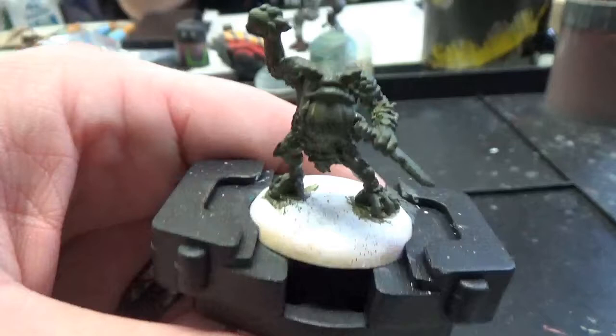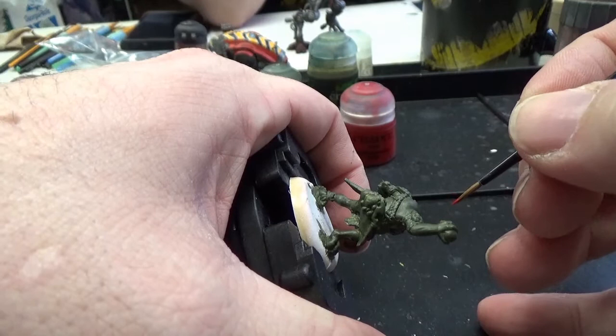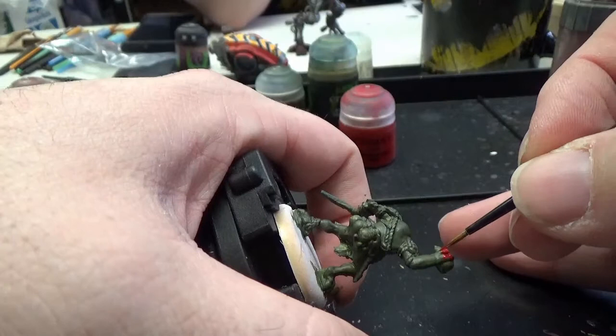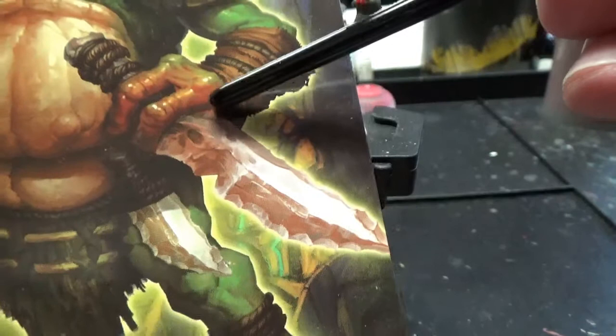After applying our shade, he's darkened up quite a bit. We're going to switch over and work on his hands. We're going to make his hands and feet Mephiston Red. You just want to kind of see where they go — take a look at your art, take a look at some pictures online. Looking at the art image, it looks like it goes up about halfway. With his feet, it looks like it's pretty much all of the fingers — up to the first knuckle or the last knuckle. That just shows you how weird a frog guy is — he actually has knuckles.